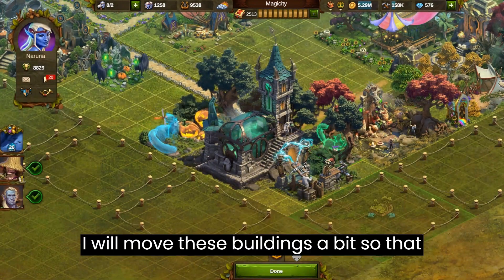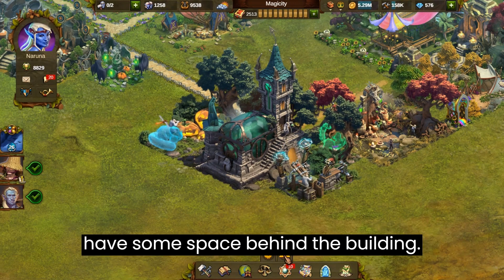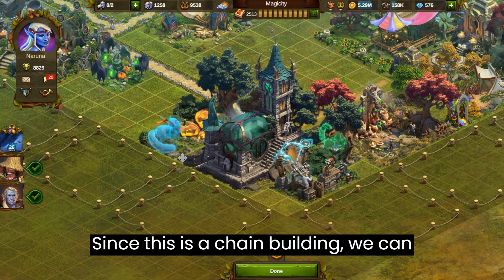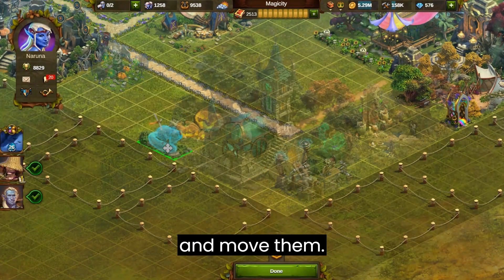I will move these buildings a bit so that the cuter buildings are more visible. We have some space behind the building. Since this is a chain building we can place them anywhere as long as they are attached in some way. So let us go ahead and move them.